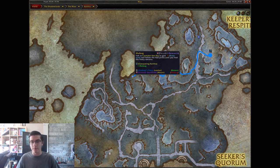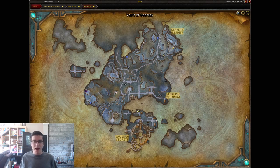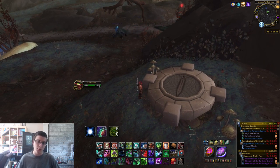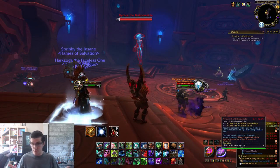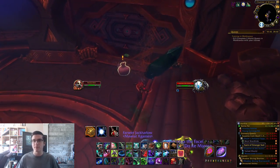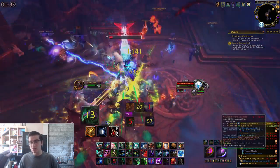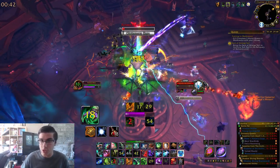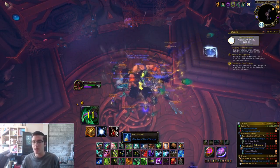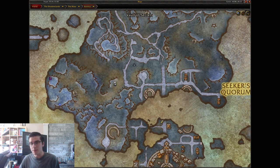The first teleporter is the Chamber of Wisdom. It works like any rare spawn — if it's up there will be a star on the map and the teleporter becomes clickable. One person with a Teleporter Repair Kit clicks on it to repair it, then everyone can click it to be teleported. Inside, the rare spawn Zyrax the Unknowable drops the Obelisk of Dark Titans. Also in that room is the Sack of Strange Soil, so make sure you pick up that quest item too.